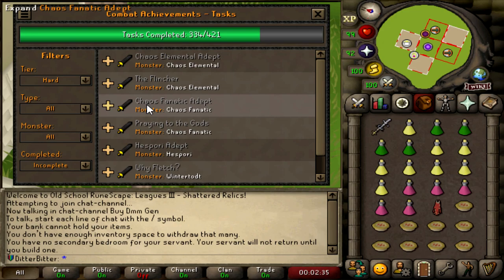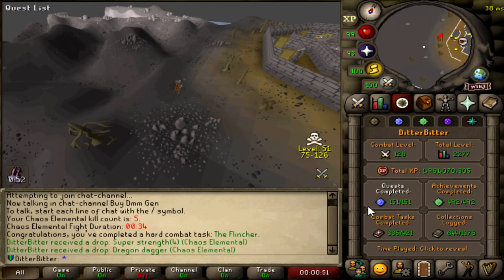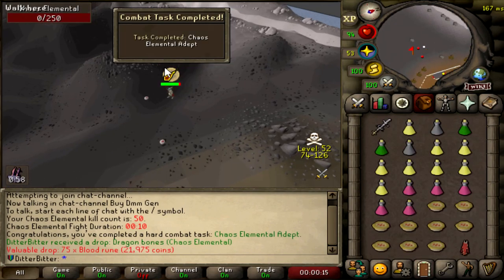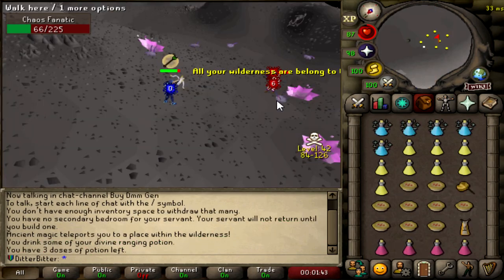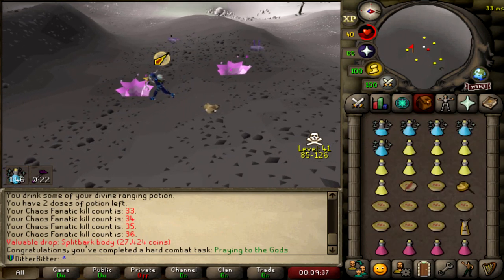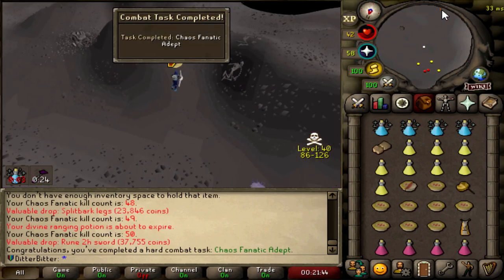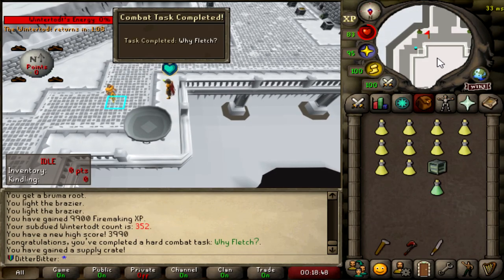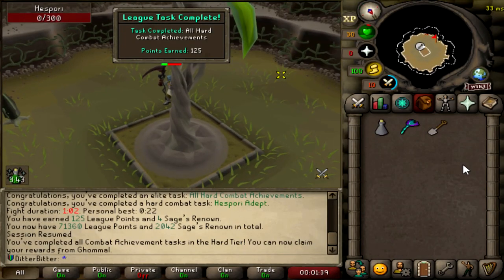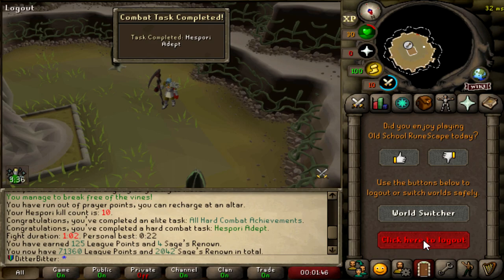We only have to do seven more hard combat achievements. We do have to wait for one more Hisporia to grow, which will be another couple of hours, but we can get started on the other stuff. I just completed the hard combat task to flinch the Abyssal Sire — I wasn't even flinching it, it just didn't attack me. We do have to do 45 more Chaos Elemental kills anyway. And that is 50 Chaos Elemental KC, done with that. I've got to do 50 Chaos Fanatic kills and 10 kills without drinking a prayer pot. That's Praying to the Gods, which is the hard CA — I just need 14 more kills. And that is the last Chaos Fanatic task — 50 KC. Just need to do one Tempoross task, one Wintertodt task, and wait for this Hisporia to grow. I actually almost died to Hisporia because I didn't bring any food, but that is 10 Hisporias done. All hard combat achievements done — 71,360 points.